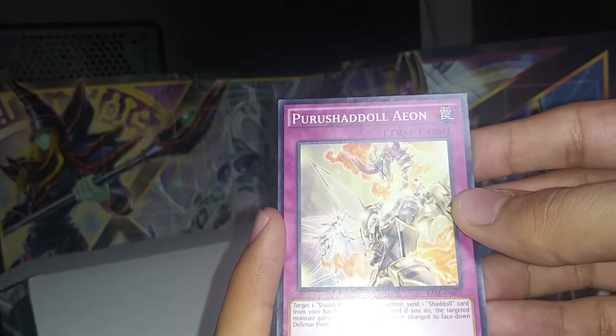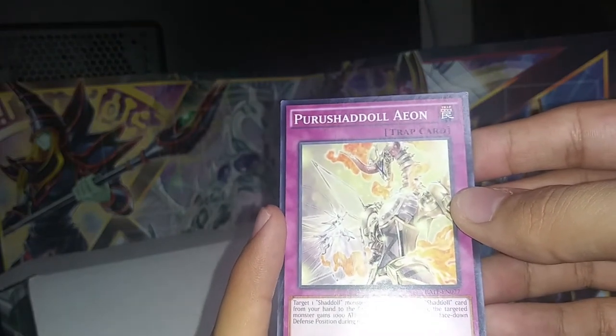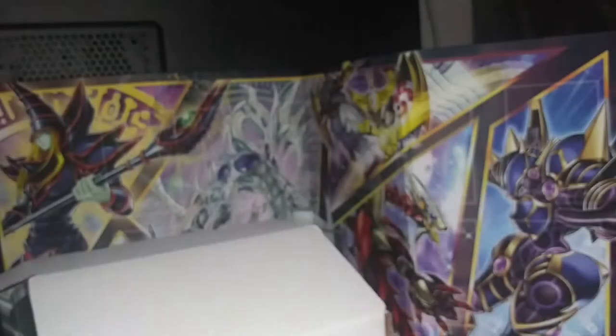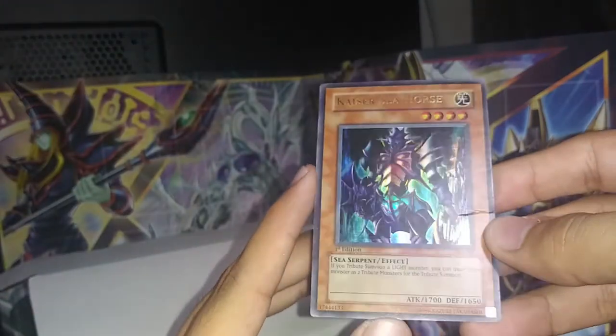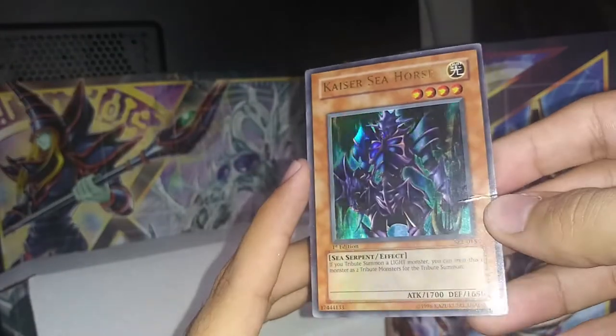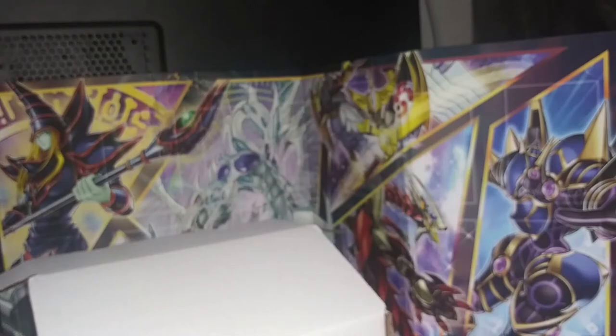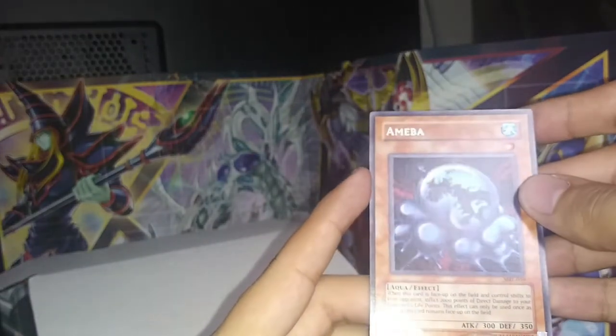Parashu — Par Par Par... Shadoll Ion. Wow — can't even read that. Kaiser Sea Dragon — nice, really cool design. Sprite's Blessing, and we get Amoeba with shiny lettering. Alright, so all those cards — we still got a bunch more to go.